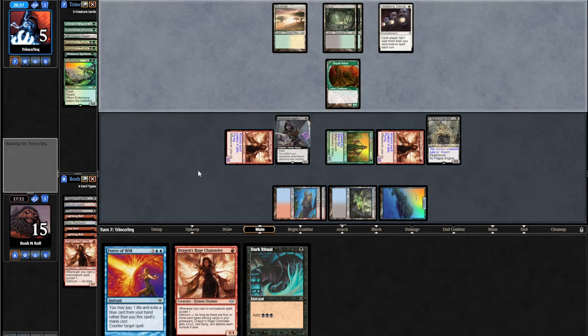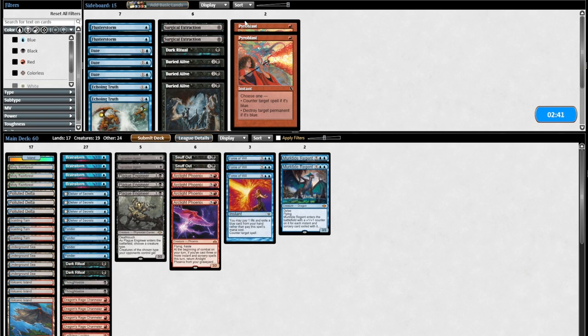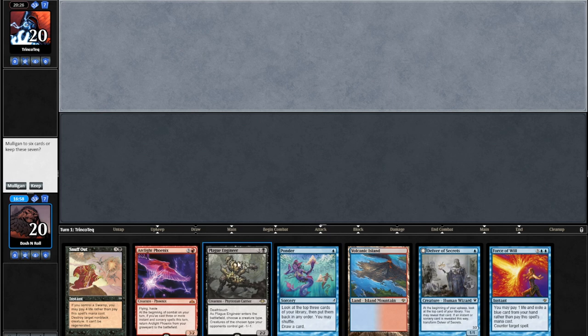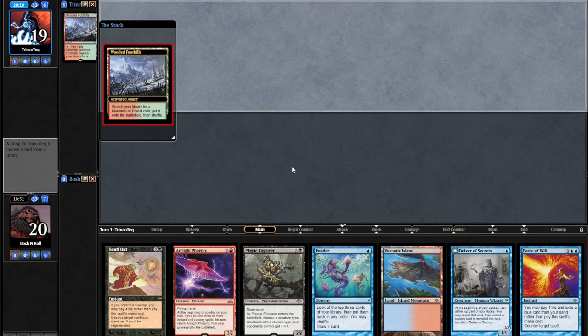Feeling good about this game. I should have Lava Darted the Dryad Arbor in their upkeep - not that it super mattered, but that would have been cool. Deafening Silence makes Dark Ritual very bad. I could bring in Echoing Truth for that. I was going to cut a Dark Ritual for a Force anyway. I can always hardcast Phoenixes - just get to four mana and do it. That's actually a permanent they have a really hard time interacting with, other than with Endurance, which I have my Forces and Snuff Outs prepared to deal with. Game 3 - any playable hand with Plague Engineer is a keep against Elves.